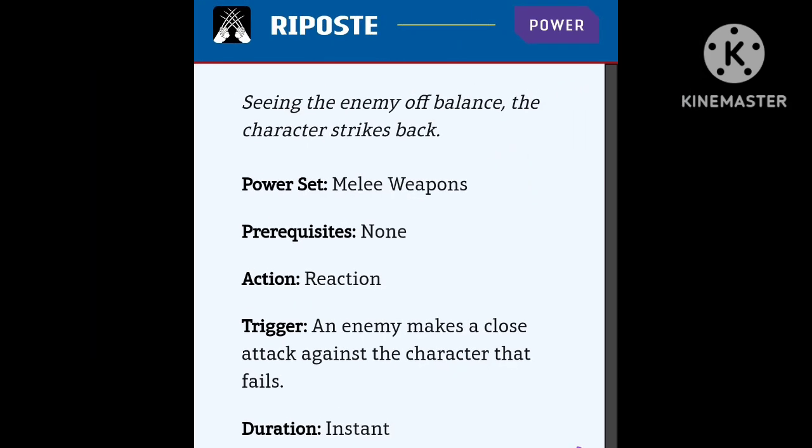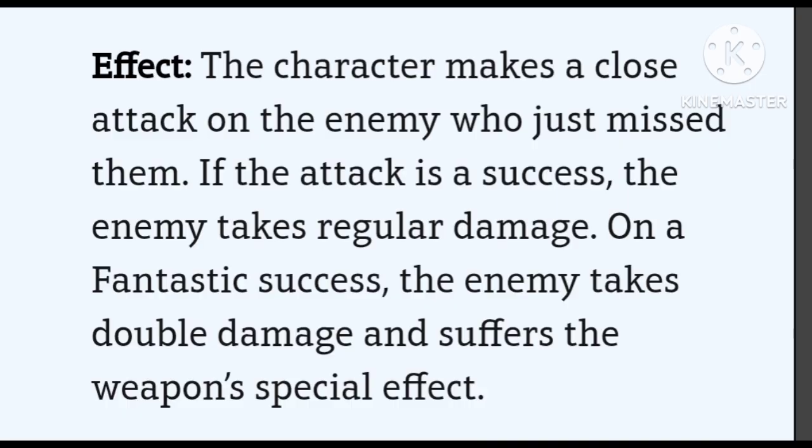Riposte — no prerequisite. Reaction as the type of action. The trigger is if an enemy makes a close attack against your character and fails. The basic gist is: if an enemy swings and misses at you, you can do a reactionary attack against them for free. They take regular damage on a success, and on a fantastic success they take double damage and suffer the weapon's special effect. I would definitely take this power, especially with no prerequisites. It is a great power and a no-brainer.